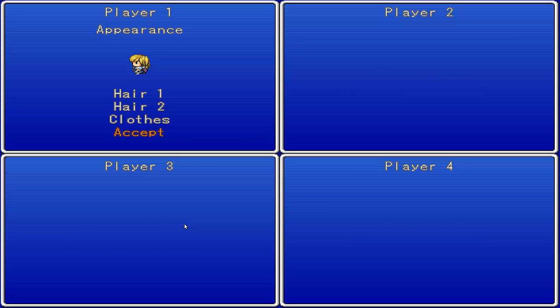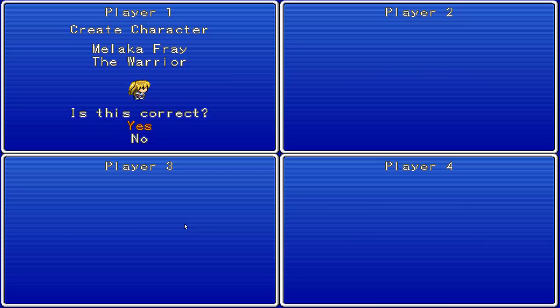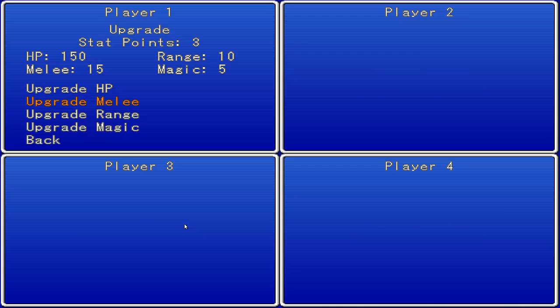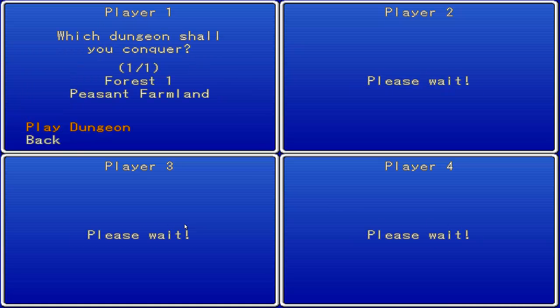We don't want too much yellow — it's a bit hard on the eyes. We're going to name her after a Slayer from a comic book series, from Buffy the Vampire Slayer. I'm not sure how well this is going to go, though. Obviously we're going to upgrade our melee first, and we're about as ready as we can be.